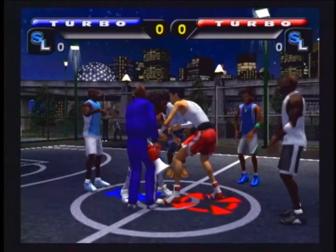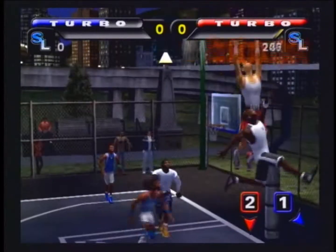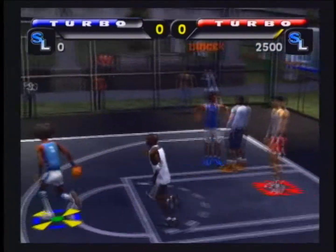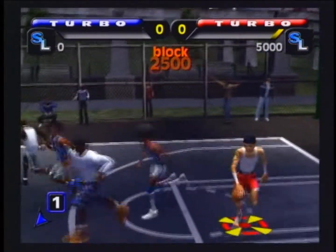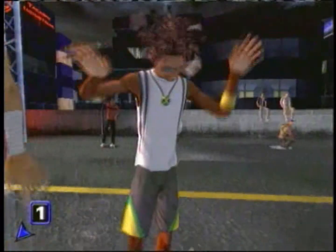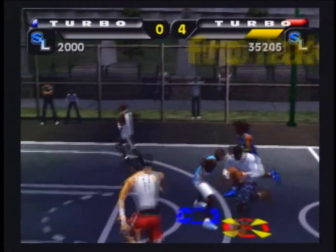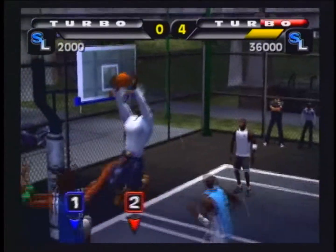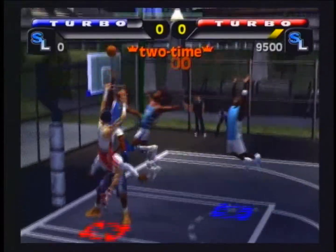I'm Ben Brinkman with EA Sports Big. NBA Street is three-on-three basketball — the first to 21 wins the game. Along the way, you're encouraged to do as many tricks as you can. It reflects the attitude of what's going on in the street — players are over-the-top competitors, talk a little trash. There are no fouls, so you're encouraged to take the ball hard inside and dunk, or get as close as you can. If you pull off a really good trick and your opponent isn't expecting it, he'll fall over and you'll have a clear line to the basket. Tricks are just as important as scoring baskets.